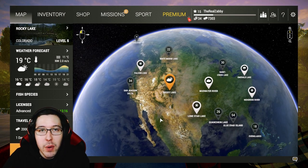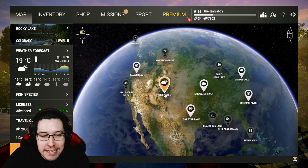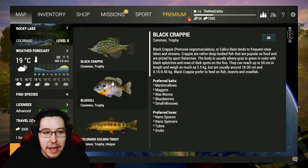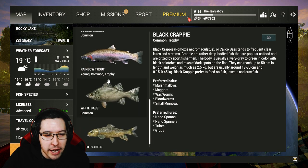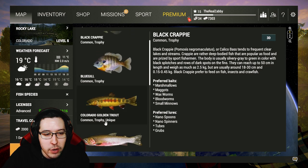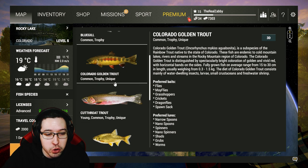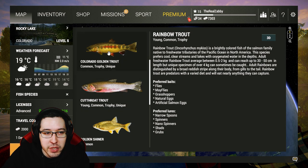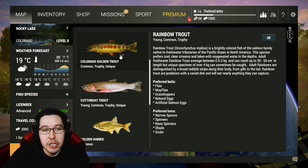Welcome back to episode three of our complete beginner's guide in Fishing Planet. In this episode we're going to Rocky Lake and catching every single type of fish here, including the panfish — the black crappie, bluegill, golden shiner, white bass, and white sucker — and then the rainbow trout, cutthroat trout, and golden trout. Rocky Lake is a great lake with lots of good fish; you can get unique golden trout, unique cutthroat trout, and trophy rainbow trout.